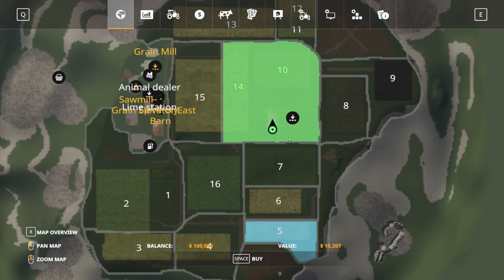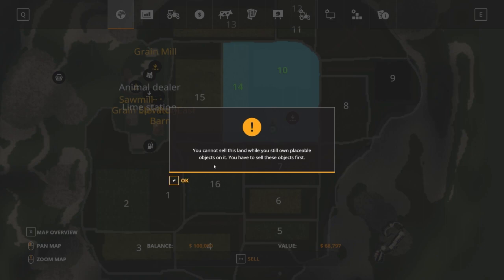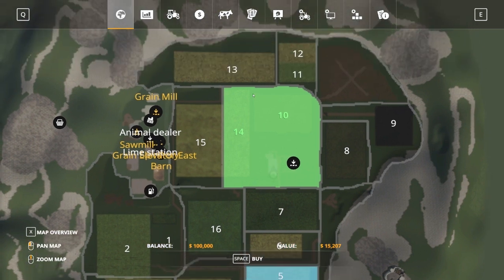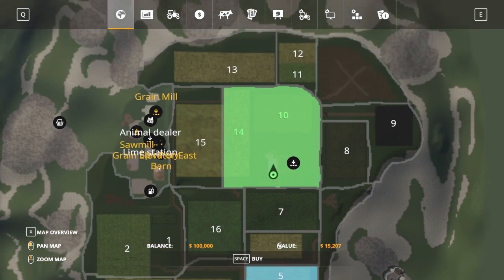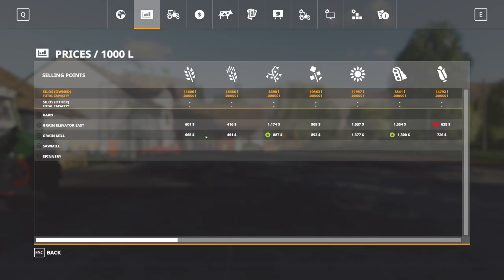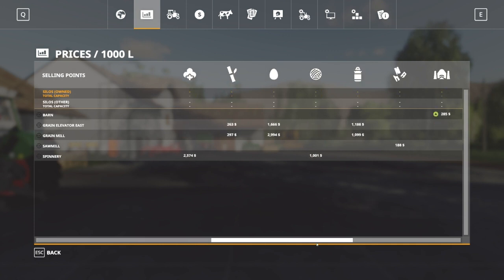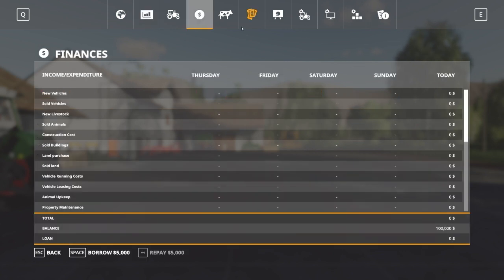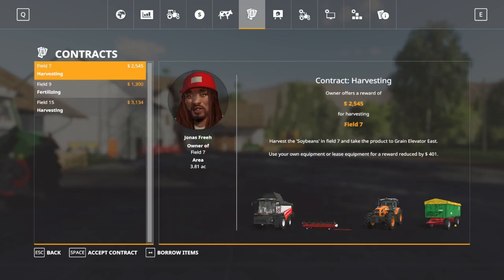Maybe field five or something — it's simple. There is no house on it, but you just get rid of objects, move in, and it's fine. There's really no use to complain about that. There's your grain mill, animal dealer, sawmill, lime station — a little bit of everything. You've got a couple of places to sell your crops including the spinner, your barn items, and a money spot. You don't start off with any animals but you do have jobs.